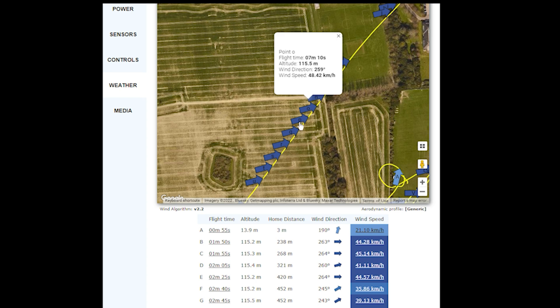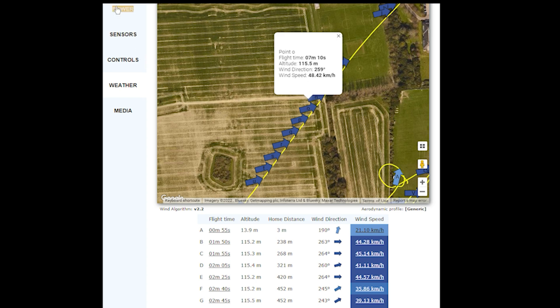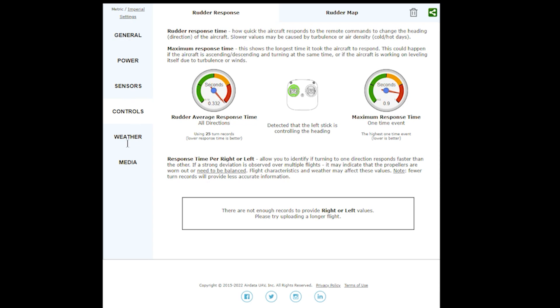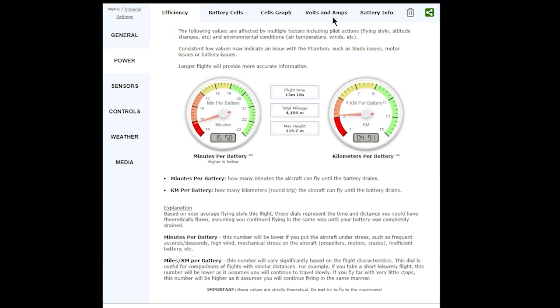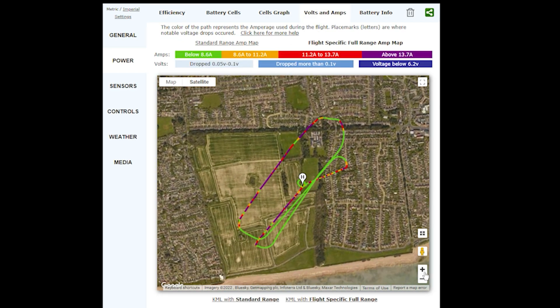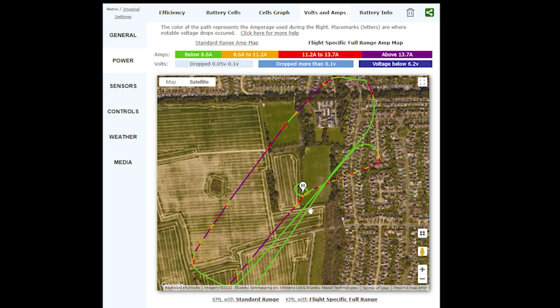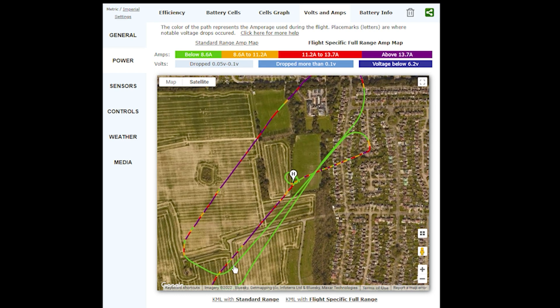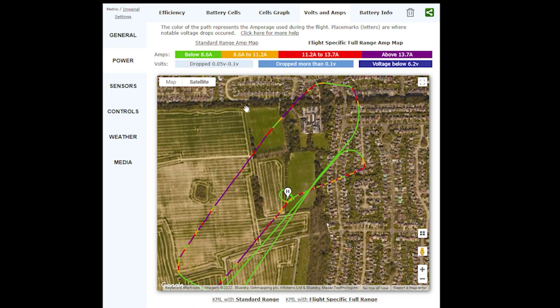It should be able to fly another 10 kilometers an hour faster, but there might be other factors like sudden power requirements. Looking at the power data — the green shows normal power — so even under normal power in sports mode when it flies here, sports mode is all green; it's not putting in any real energy effort. Whereas in the headwind sections it's really working hard.